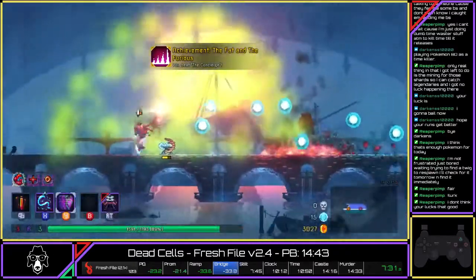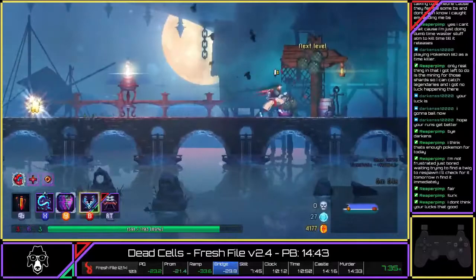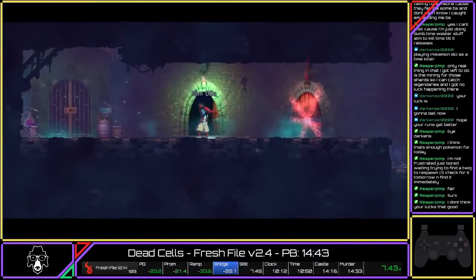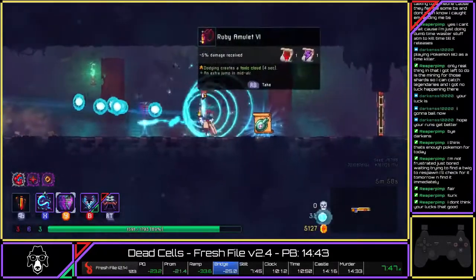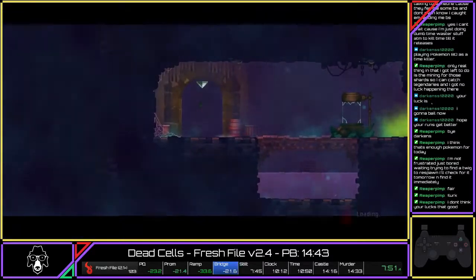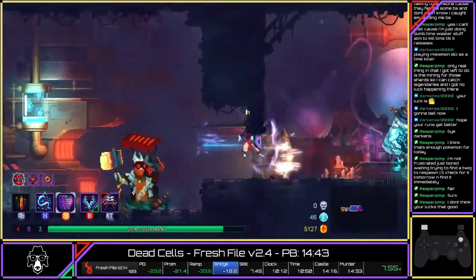Pretty decent fight — lost just a little bit of time compared to my other run. I'm looking for wolf traps hoping they dropped, and they did, because that's going to help me significantly when I fight the Timekeeper. I want to make sure I've got what I need. In here I can upgrade my assault shield or take a free stat scroll — I'm going to take the free stat because I already have an assault shield and I'm not doing a lot of damage with it.